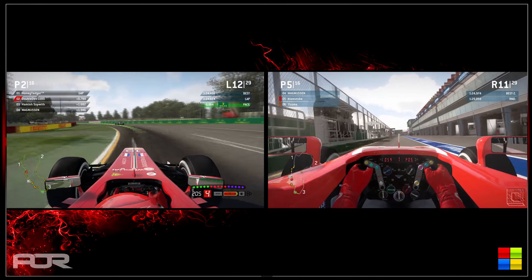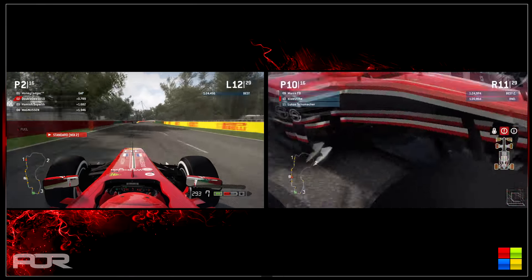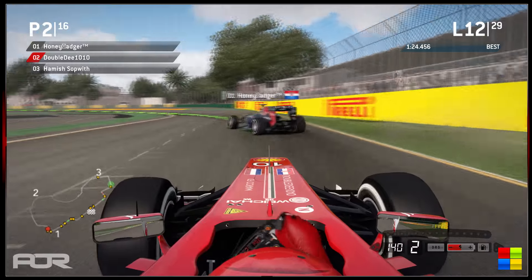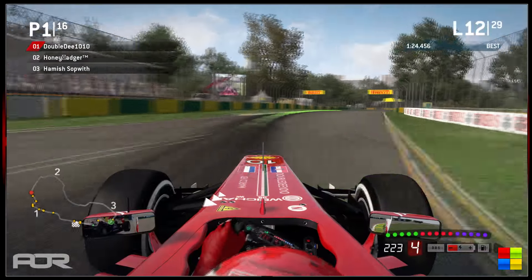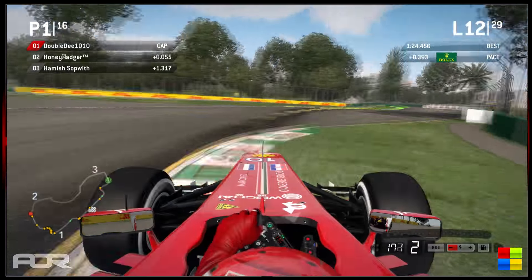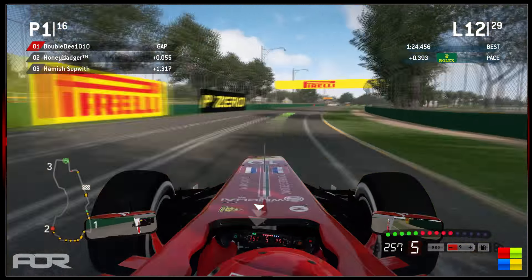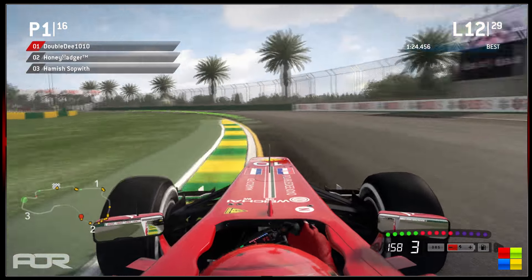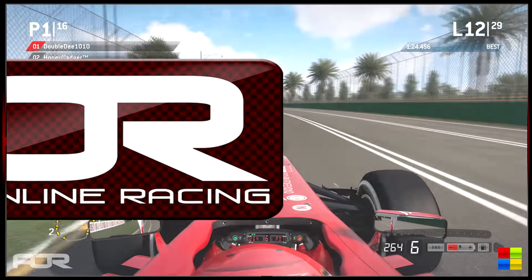Klawitski pits at the end of lap 11 — a fairly early stop. He only completed 7 laps on that set of prime tires, but he's got front wing damage. He's getting a new wing put on now. Honey Badger makes a big mistake coming out of turn 3, Double D goes around the outside at the exit of turn 4, gets the inside line at turn 5 and moves up into the lead of the race. Very surprising to see a mistake from the guy running in first. He's still right behind so Double D can't relax, but that was a fairly easy move — he got the opportunity and grabbed it.